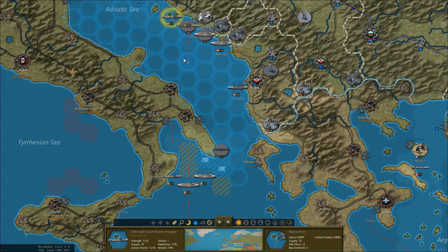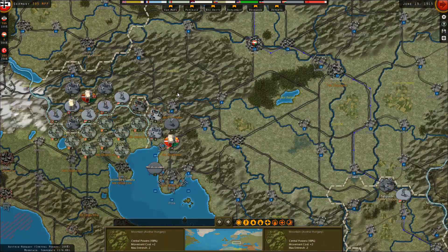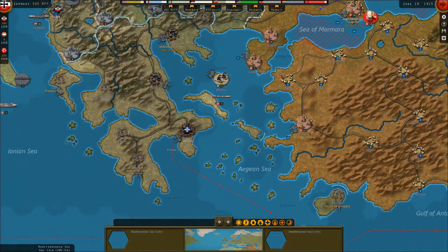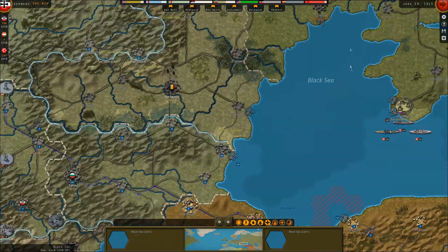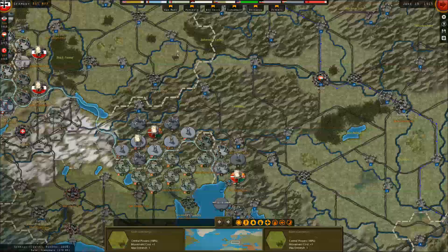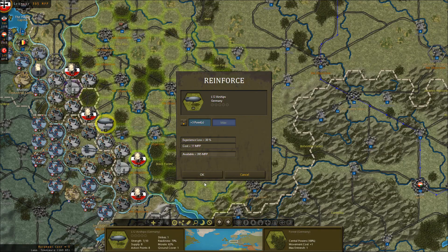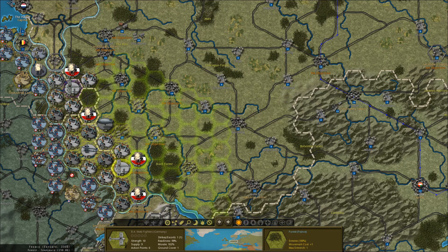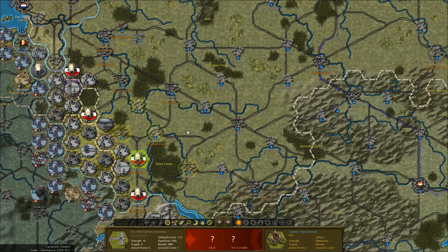We can't attack these guys quite yet. The one risk is that they torpedo us, but the way subs work, they're not going to sink you in one shot. Alright — interceptors — we've got some air battles!